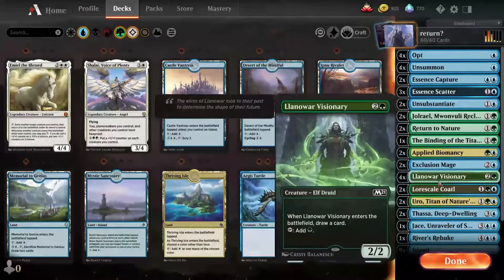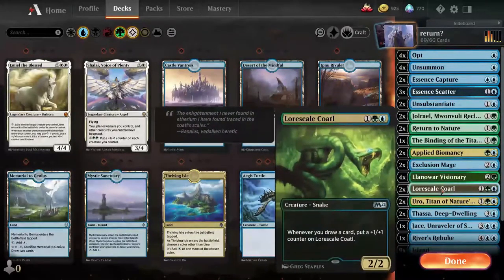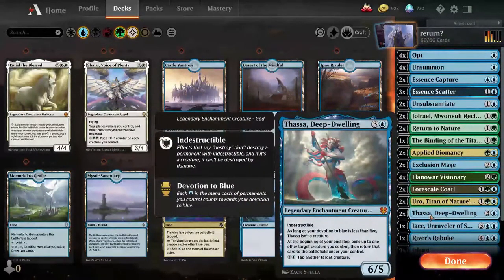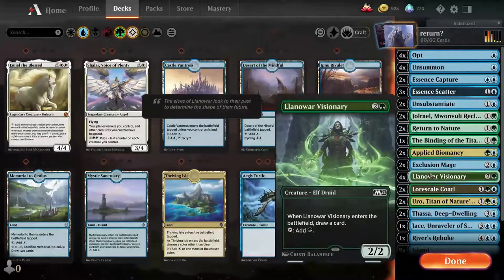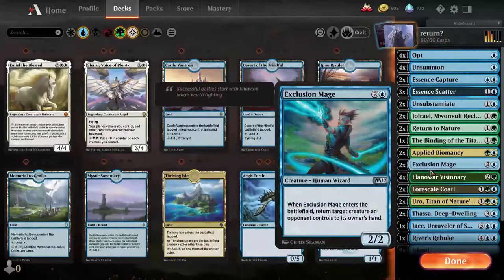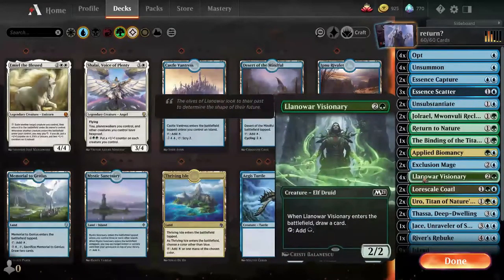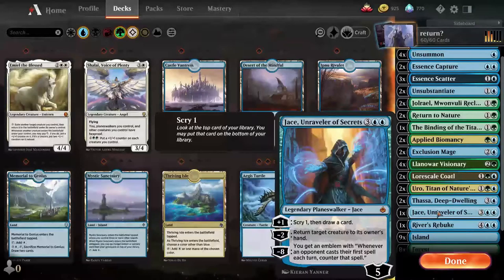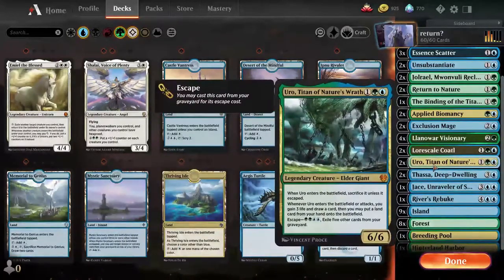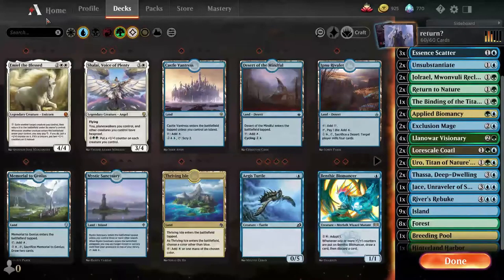Once it enters the battlefield, it does the thing — same with this, and these two can kind of counter into each other or play off each other. Mainly because of Thassa, where whenever your turn's over you can exile something and have it come back to your hand. I also have a Planeswalker that draws cards and can bounce stuff, and a River's Rebuke just in case the board gets flooded later. And then Uro just for card draw, ramp, and more lands.